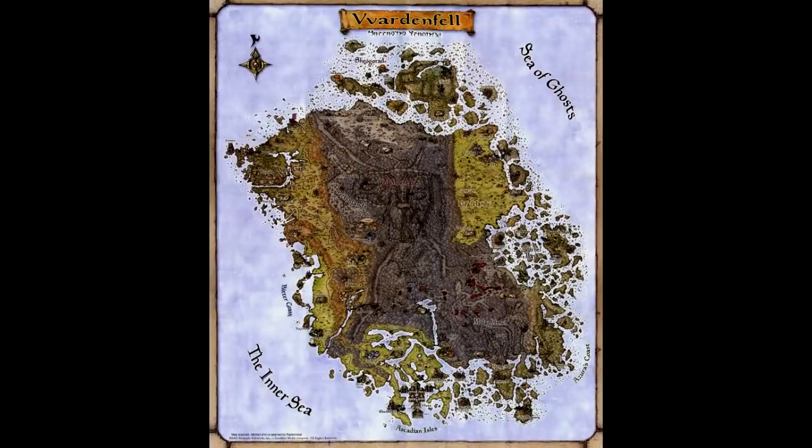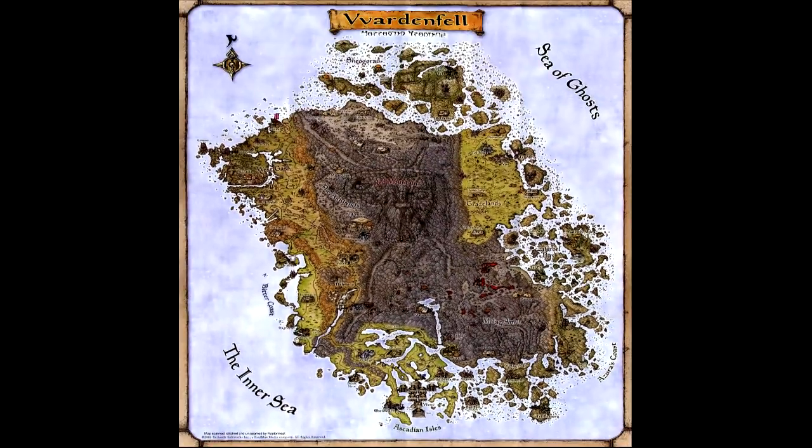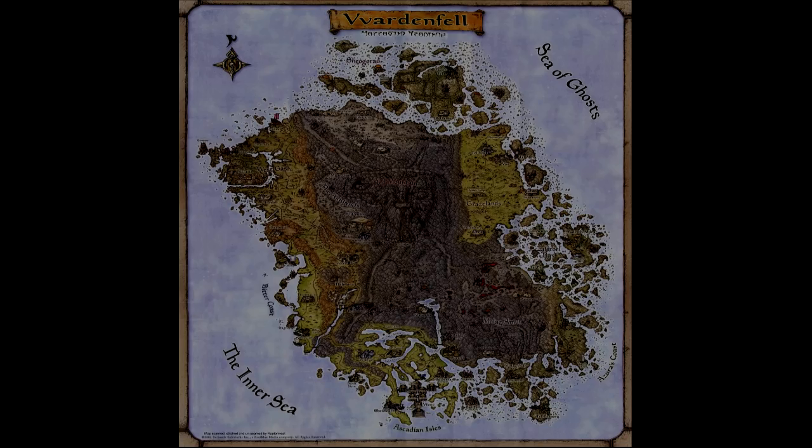My first piece of advice is get a map — get a big map. People forget when this game came out it came in a big box with a manual and a map. Now there's a nifty online map you can use, but if you've got access to a printer, print the map out. A proper big one, poster size. It'll be the best thing you can ever do for Morrowind.